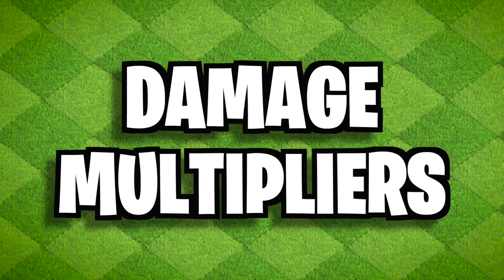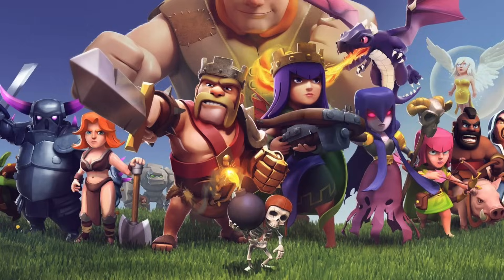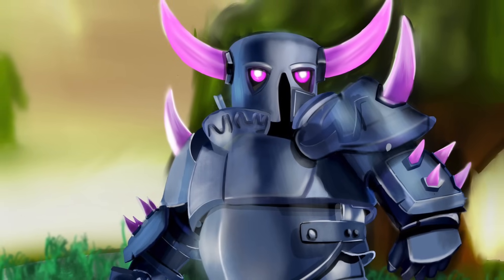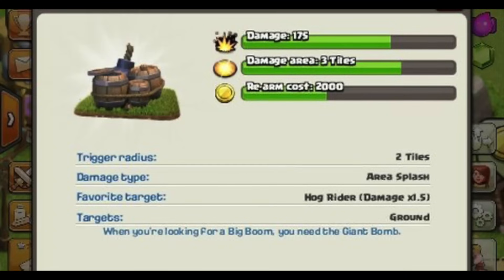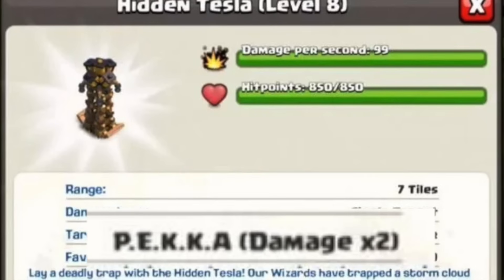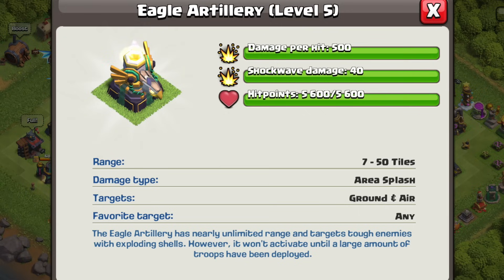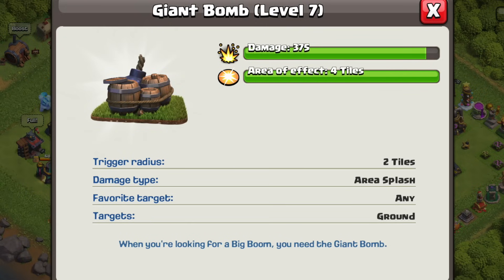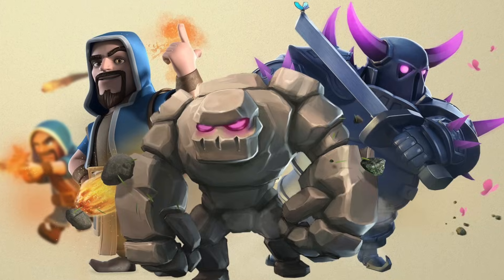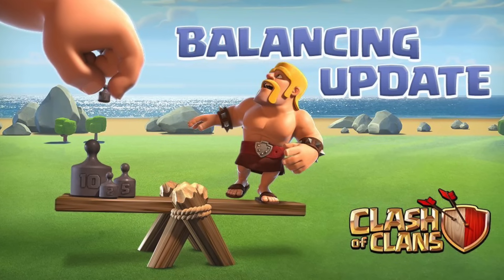Damage Multipliers. For a pretty long time, certain defenses did more damage to certain troops — probably done to balance attacks and counteract things that were too OP. For example, Giant Bombs did 1.5 times more damage to Hogs, Teslas did double damage to Pekkas, and Eagle Artillery did 3 times more damage to Golems. These were slowly removed over the years, and today none of these apply. They did a pretty good job at balancing these troops and defenses after the fact.